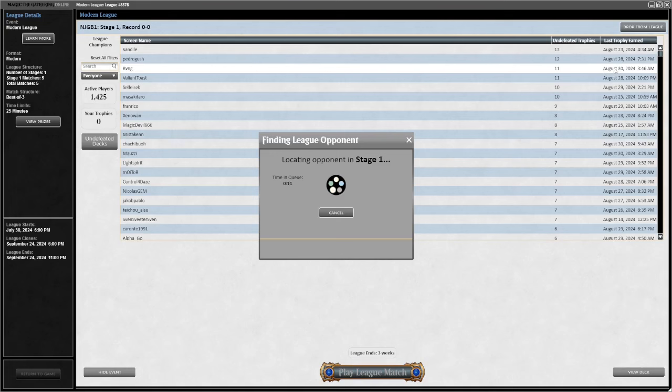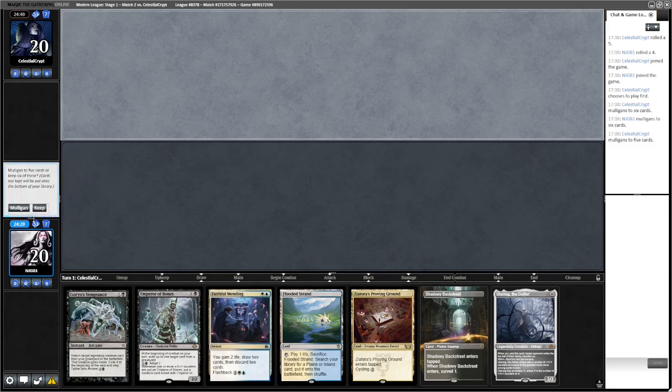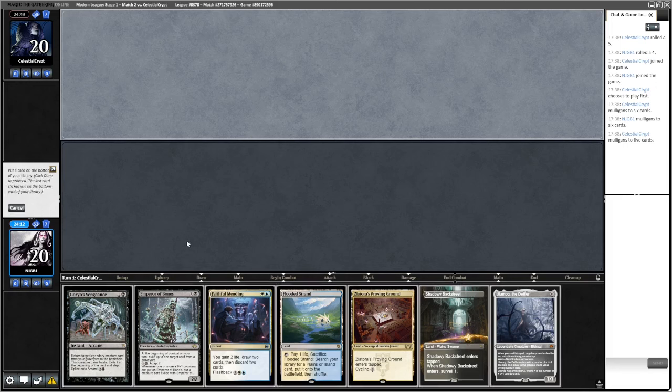We're in round two. I didn't manage to record round one — took a loss to Eldrazi, it was close, won game one but got stonebrained out of games two and three. We've mulliganed to six and we're going to keep this hand — it sounds really good. Given that we've got our plan A, we'll probably bottom the Emperor of Bones.